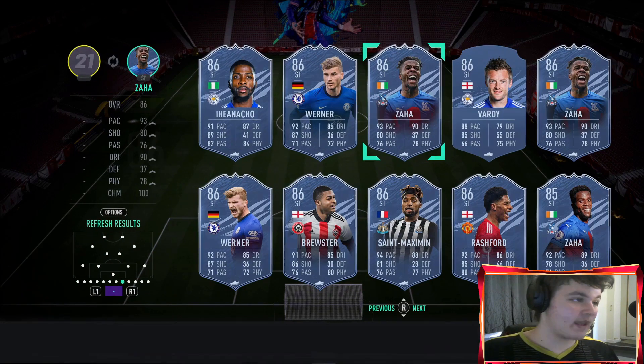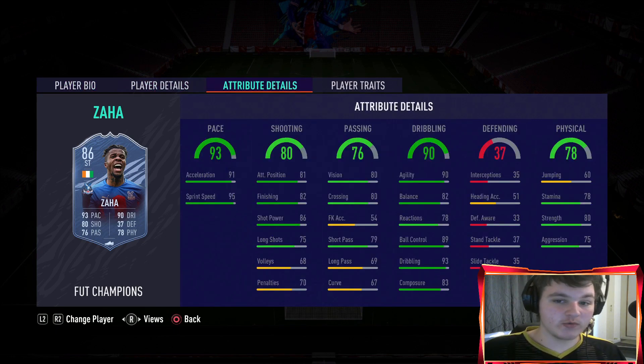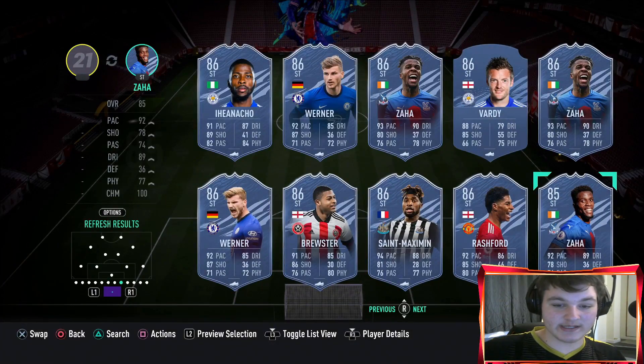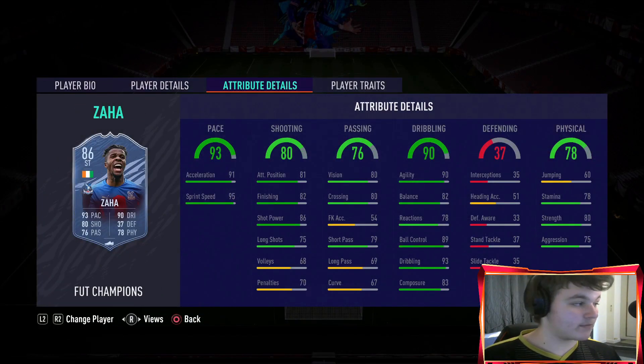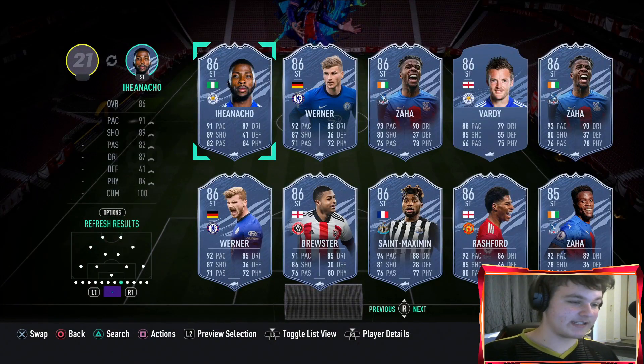There's also inform Zaha - Zaha is more meta, he's five star skill moves. Inform Zaha is only 120,000 coins with much better dribbling, better pace, worse shooting and worse physical. I would much rather have normal Zaha for 100,000 coins cheaper than Player of the Month Iheanacho at 200,000 coins worth of untradeables. First inform Zaha is 80,000 which is just ridiculous value. Comparing him to other players he's just not worth it at all.